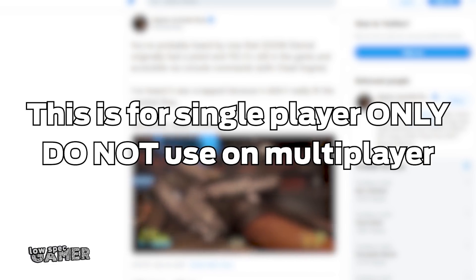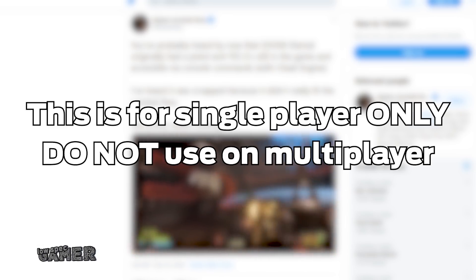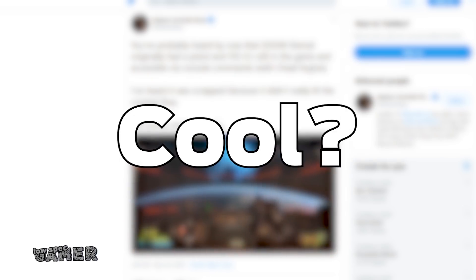Since Doom Eternal has a multiplayer component, I want to make something very clear. I will be focusing only and exclusively on graphical changes and none of this should ever be tried in multiplayer mode. You can rely on my previous video for multiplayer purposes, since that is often safe. But do not use Cheat Engine in multiplayer. You have been warned — and if you do and you get banned or suspended, that's on you. Cool.